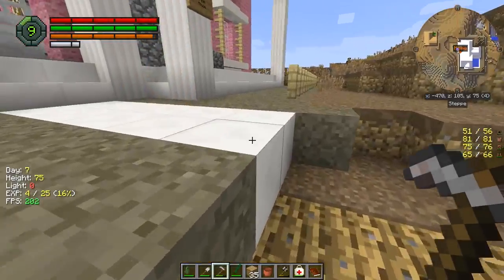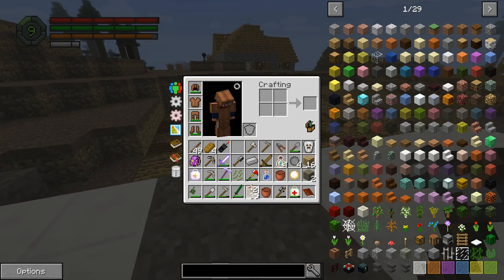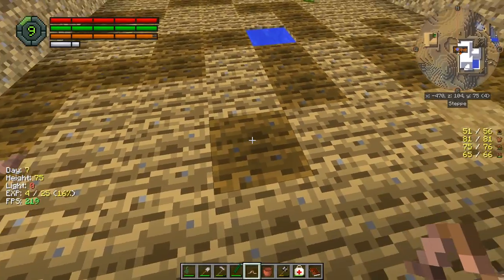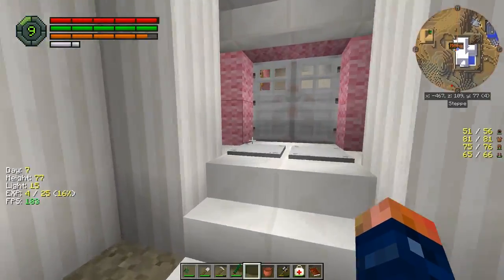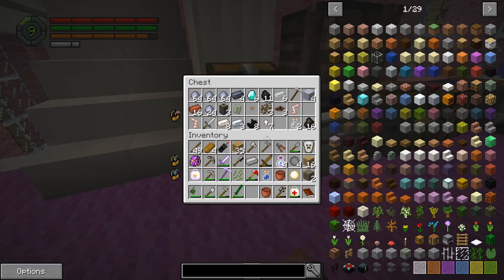Alright, so we have our nice little farm. Now we just need to get stuff planted. I do need to place worms down because it works in this little area and will make things grow faster. I believe it doesn't grow very fast, though, and we really need some wheat.